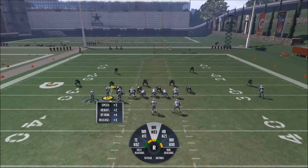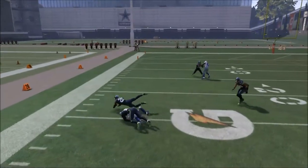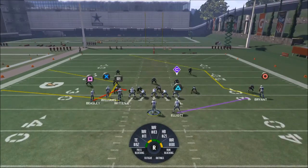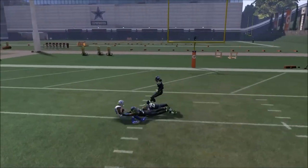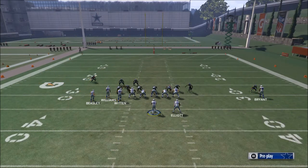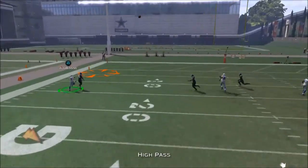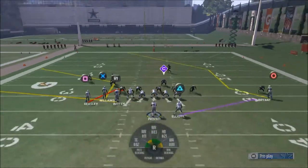One thing you could do this year is run some delayed slants. I really like the five-yard out routes this year because I think they work very well — you can easily quick throw them. What I'm going to suggest is you master everything but Dez Bryant's route, because Dez Bryant's route is a crutch route that you're going to throw to basically as a last resort. What makes a good play a great play is developing all of the other routes on the play so you learn the ins and outs of the formation.